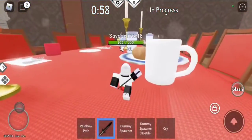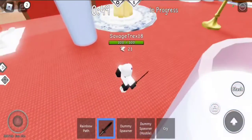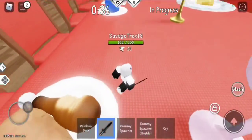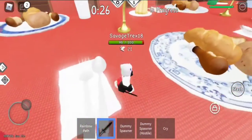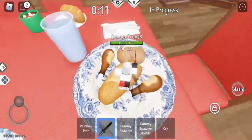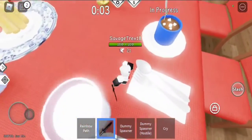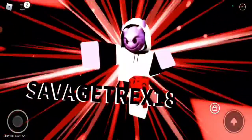Now that we've shown you how to use the Darkheart properly, I'm going to show you how to counter the Darkheart. As we know, the Darkheart has a normal sword range. If your opponent is far away, it may not be able to hit you. If you have a projectile and you use it while your opponent is using a Darkheart, you might have a good advantage on beating them.